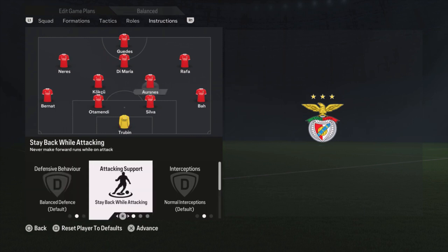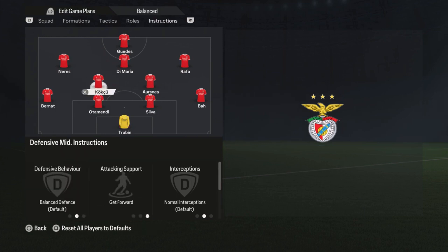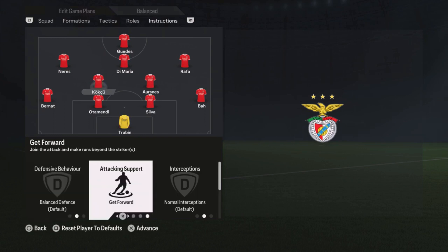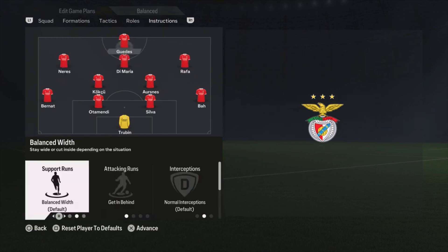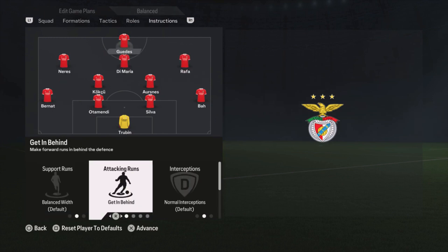Then we have Ursnes — I am playing him as the most defensive midfielder, so stay back while attacking. Kukcu is more attacking, so get forward. He has medium-medium work rate, which is why I use the get forward instruction so I really want him to push up. All three attacking midfielders are on get into the box for the cross. And the striker Guedes is on get in behind.